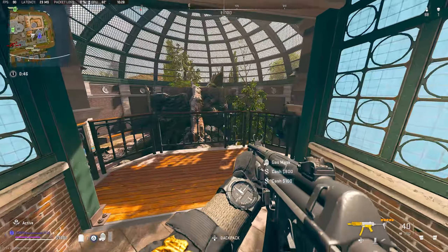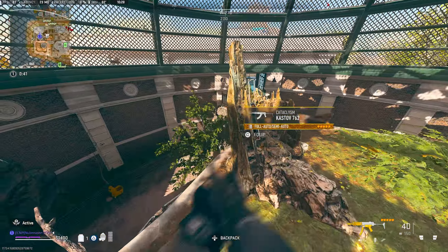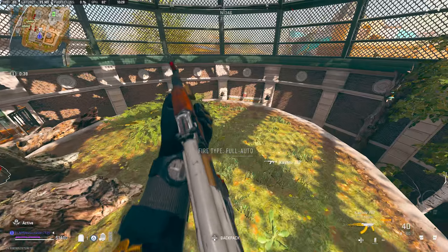The second weapon of today's video, which can also be found in Zoo, is the Cataclysm Castor 762, which can be found in map reference D7 in the Aviary.